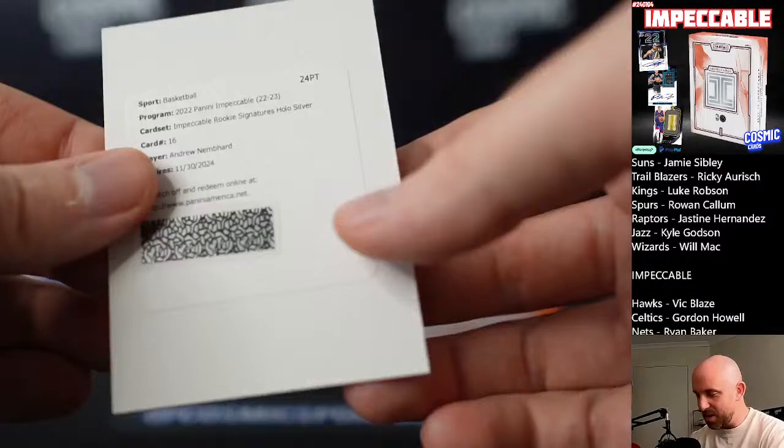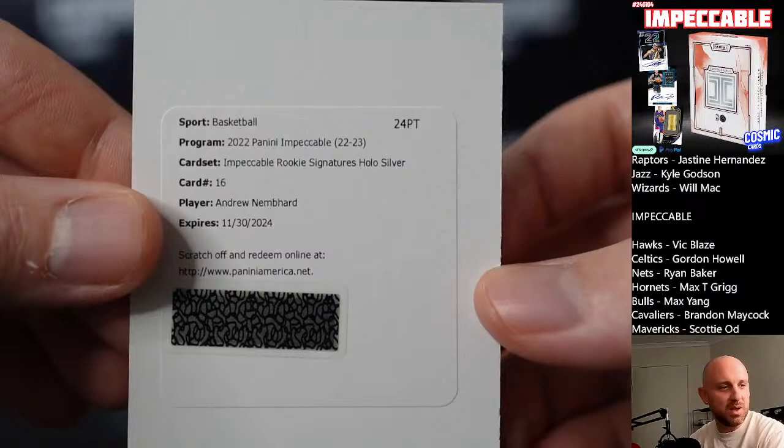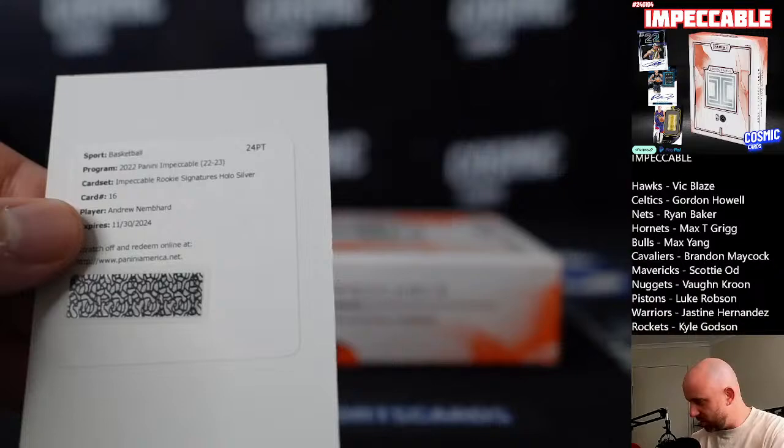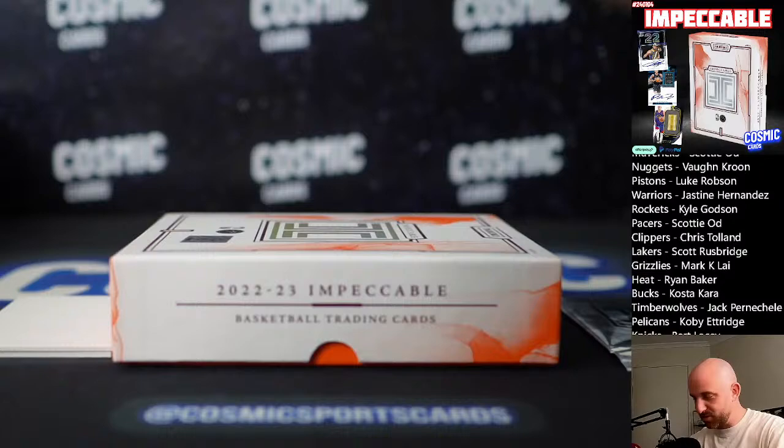All right guys, we got another sick auto here — we have Nembhard, Impeccable rookie signatures, hollow silver, which I think would be to 25. There you go, Pacers — Scotty OD. Nembhard — I like him. Grey box so far, let's see what we got.